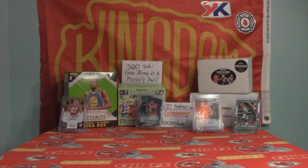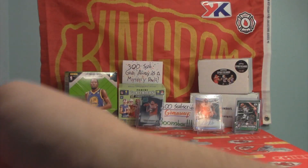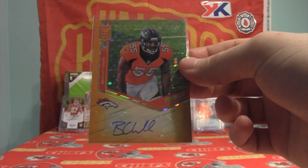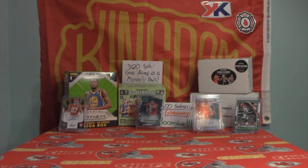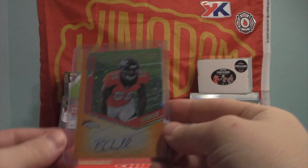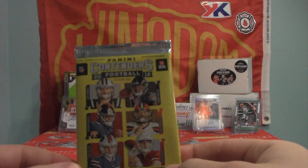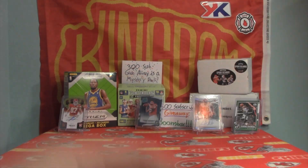I'm going to go ahead and sleeve that right now — Bradley Chubb auto. My friend Chris, who I worked with, was telling me to let him know what I get. He's featured in the vlog as well for pulling a Luca dual jersey with Trae Young, and he traded that to me — incredible card. Holy mackerel. We're going to sleeve this. I'm already freaking out. We've got one hit and we're guaranteed two more with our last two packs.